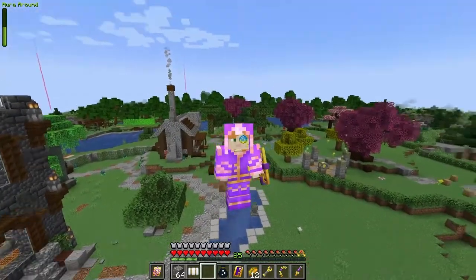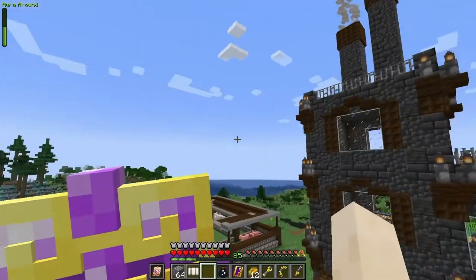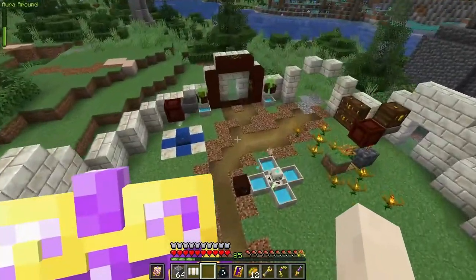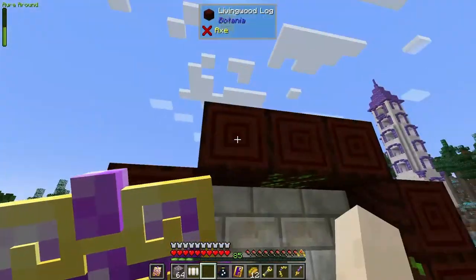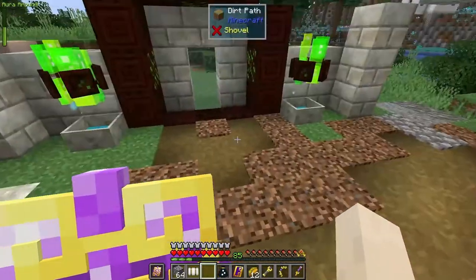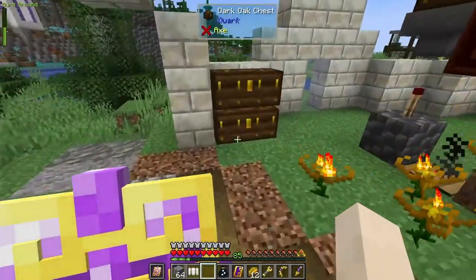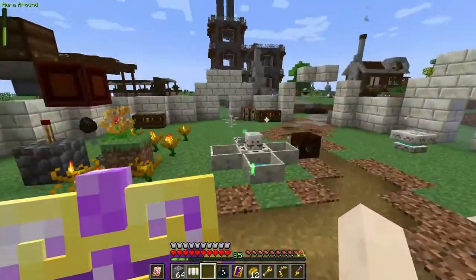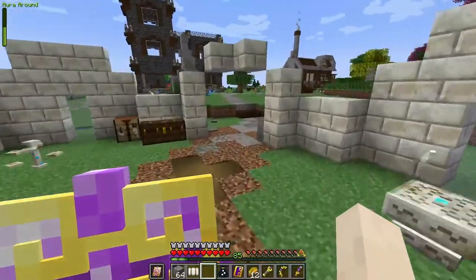Let's try to get something accomplished today. I have been working on the Botania setup. Jake mentioned that these blocks might need to be logs, so I went ahead and replaced them with logs to see if that will get the portal up and running. But before I do that I want to make sure I have plenty of stuff over here to toss in through the thing.